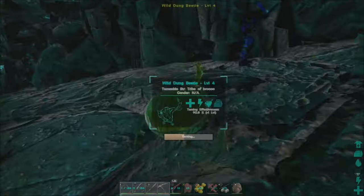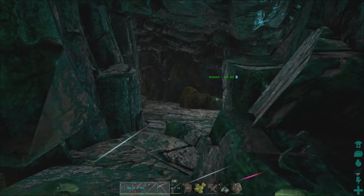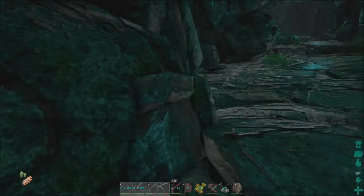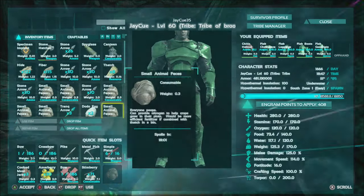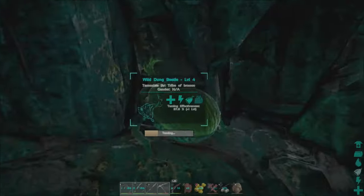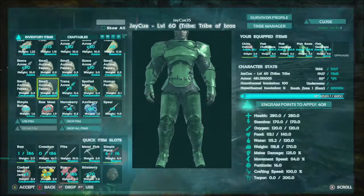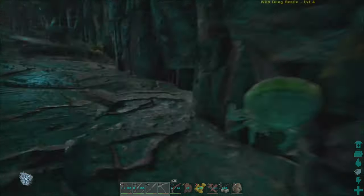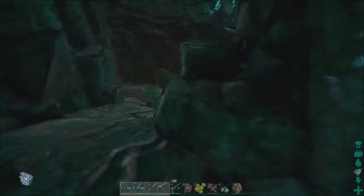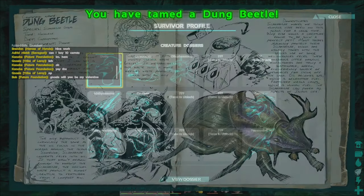For taming, you want the poop in your last quick-select slot, same as anything else you tame non-violently. Since poop doesn't stack, after you feed one you have to go back into your inventory and put the next piece in your quick-select — that kind of sucks, but it's not a big deal. The best approach is to stay behind the dung beetle, because if you aggro it you've got a problem. They're very slow — this footage is sped up about eight times. Walk up behind them and they won't really get aggroed.